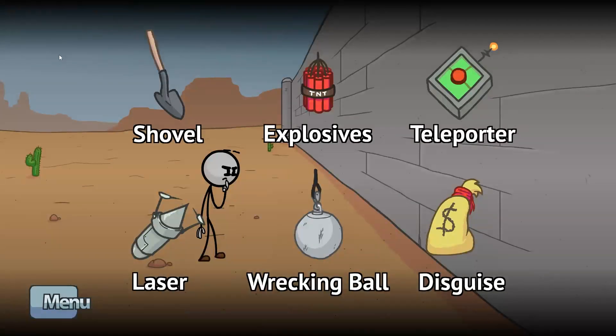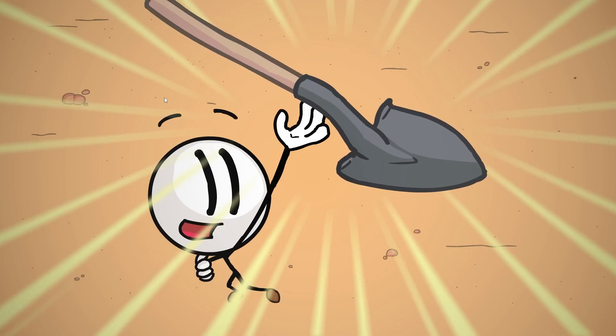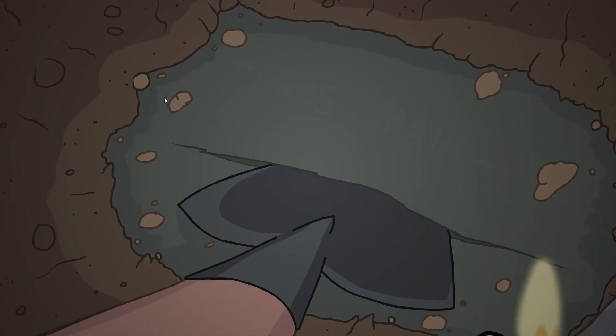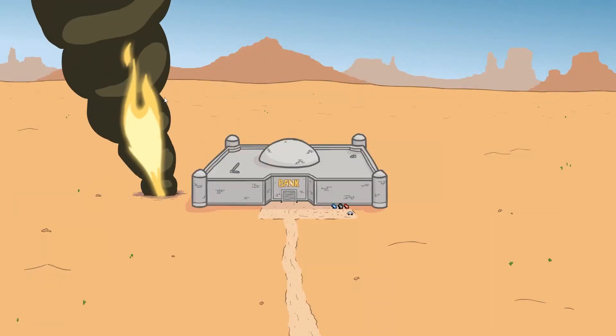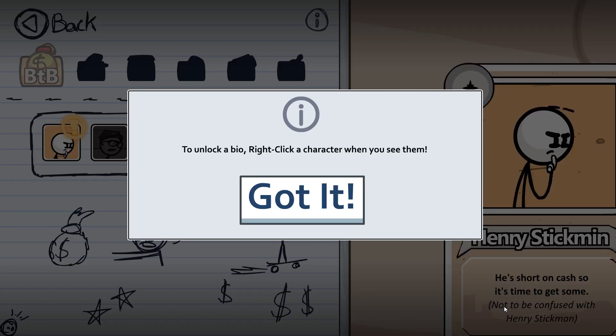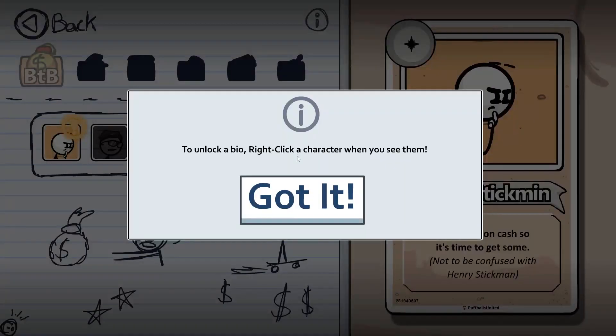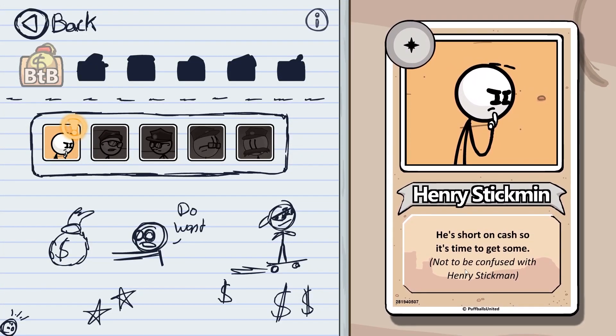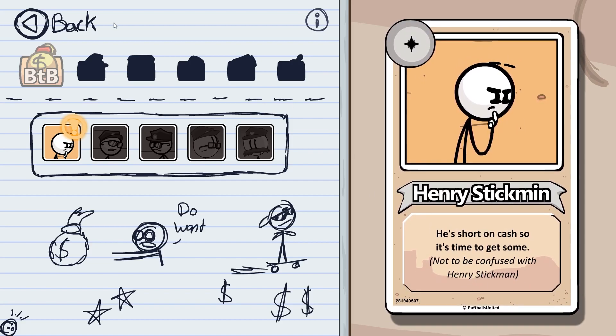There are five failures and one success. I'm going to save the success for last since I know what it is, and do all the failures first. Starting with the shovel — classic, classic Legend of Zelda move. That's why you've got to bring a flashlight to your bank heist. Fail: 'Never dig straight down' — I think that's an allusion to Minecraft. We got Henry's bio automatically; he's short on cash, so it's time to get some.